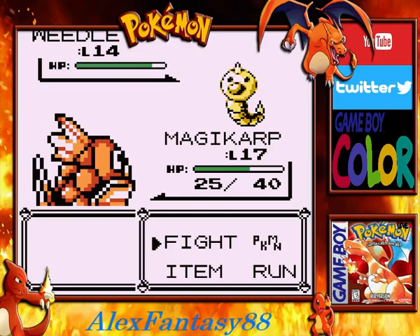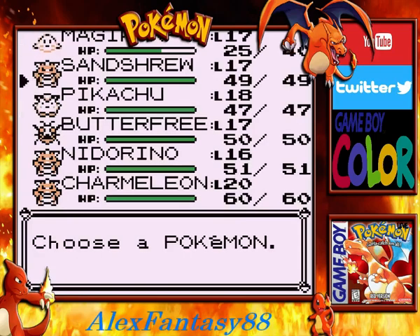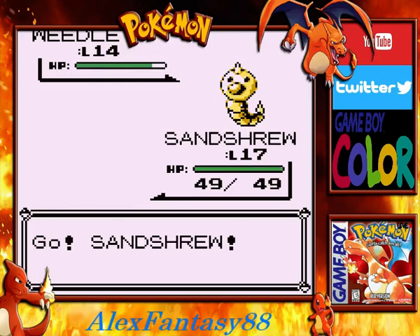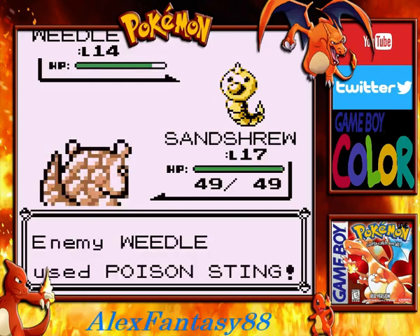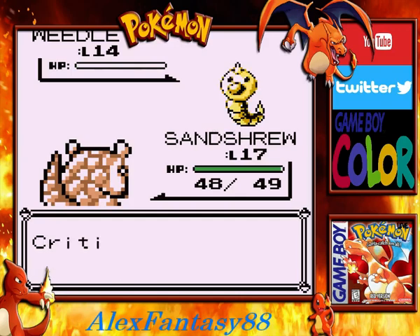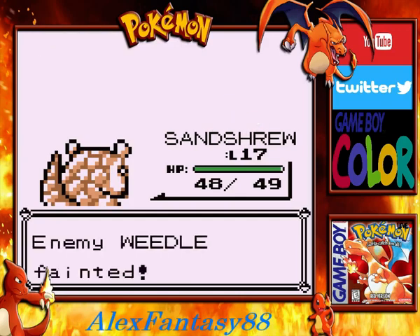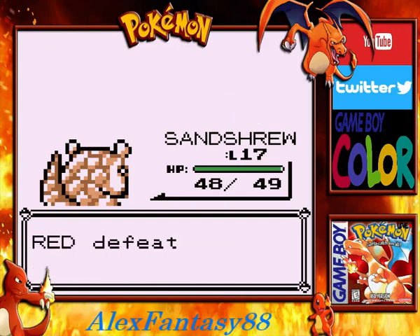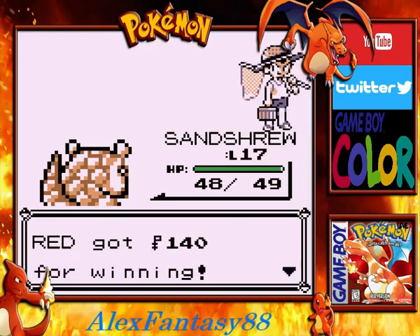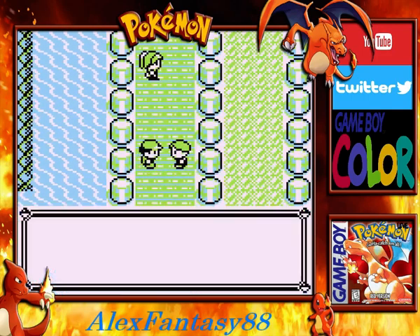Alright, we got a Weedle here now. I think we'll switch out and throw out our Sandshrew so it's not weak against Poison. I've been so busy with work lately, but I'm glad I'm able to come back and enjoy a little round of Pokemon. Slash is almost 100% critical, at least when I play it — Sandshrew can pretty much just breeze through anything. That's why I definitely recommend getting a Sandshrew if you're playing the Blue version.